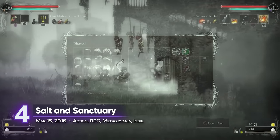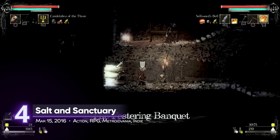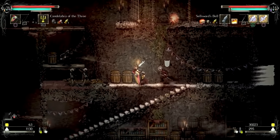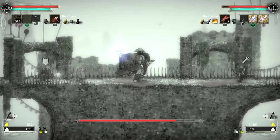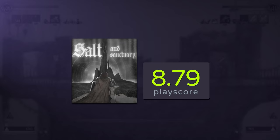4. Salt and Sanctuary. This 2D adventure from Ska Studios can scratch your souls-like itch. Its local co-op allows players to drop in and act as a sellsword that can aid the main player's journey. While it's far from FromSoftware's acclaimed series, Salt and Sanctuary stands on its own ground with its distinct art style and fluid combat. A playscore of 8.79.